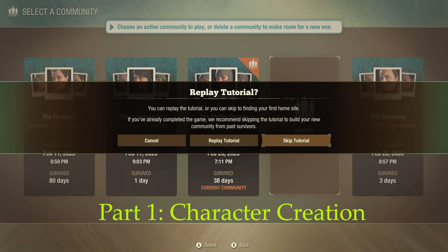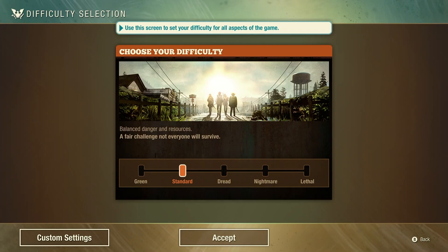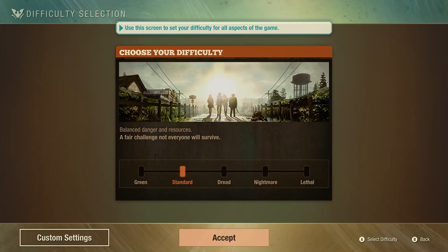The first step in State of Decay 2 Juggernaut Edition is creating your character. For the sake of this guide I'll assume that you've already run through the tutorial and have a basic understanding of the controls. So we're going to skip the tutorial and go straight into Trumbull Valley. I selected standard difficulty as that's the default starting level for the game.